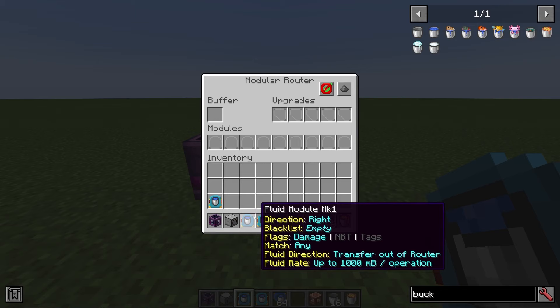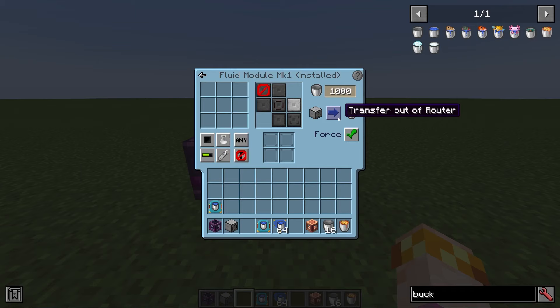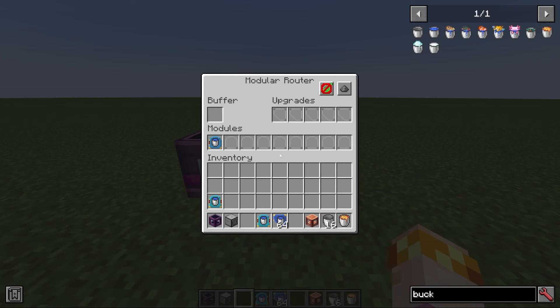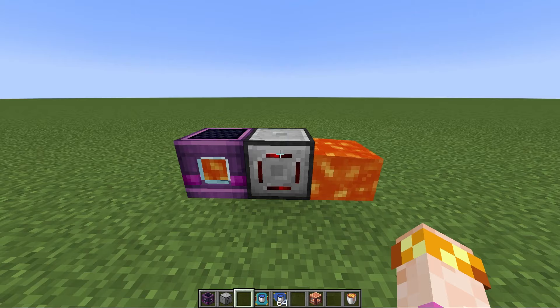To use a fluid module, you must put an item in the buffer that can hold fluids — that's how the router will transfer them. For example, if I put this fluid module in and tell it to transfer into the router from the left, nothing happens because the buffer doesn't have an item that can hold lava. If I put a bucket in, suddenly it transfers lava into the bucket. You can also use modded tanks such as those from the Mekanism mod, though it mostly only works with tanks that you can personally use a bucket on to insert or remove fluid. So if we change this fluid module to transfer out to the right, you can see it'll actually place the lava for us.